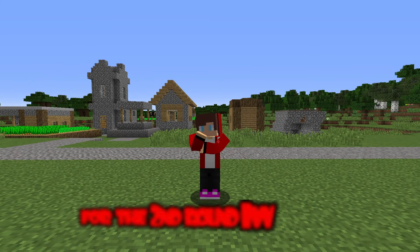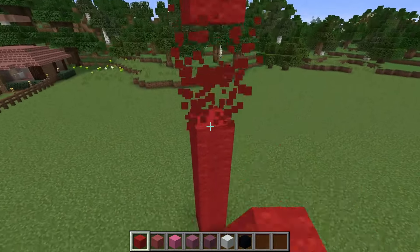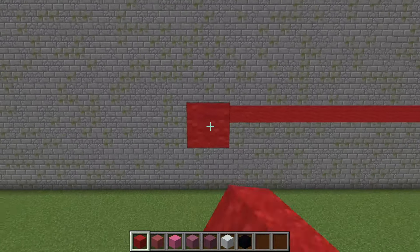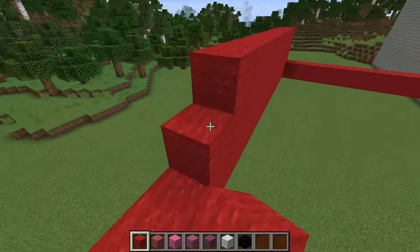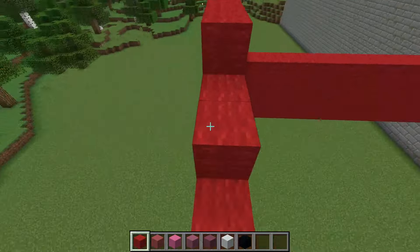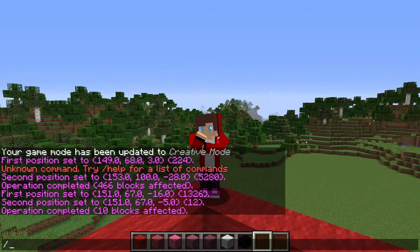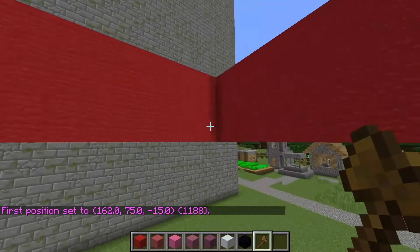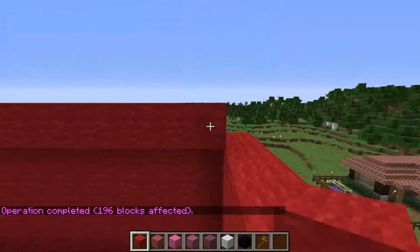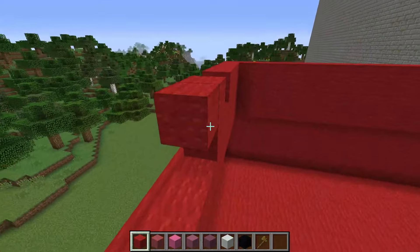Round two. For the second round, I will need different blocks of concrete. I start building Peppa Pig with a dress. I'm doing great! It seems that this is where it needs to be completed. To quickly seal the bottom of the dress, I use a special command. I'm still building the dress.